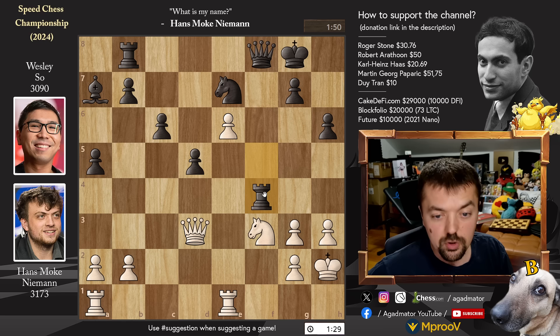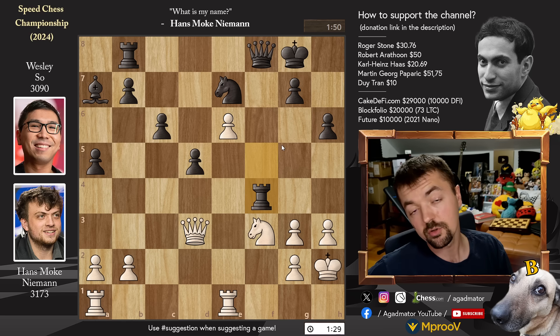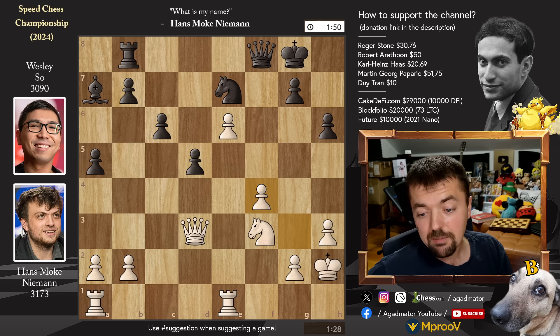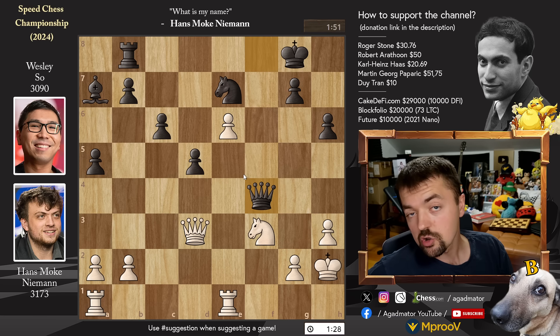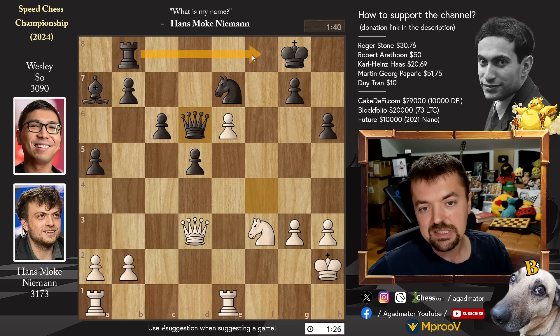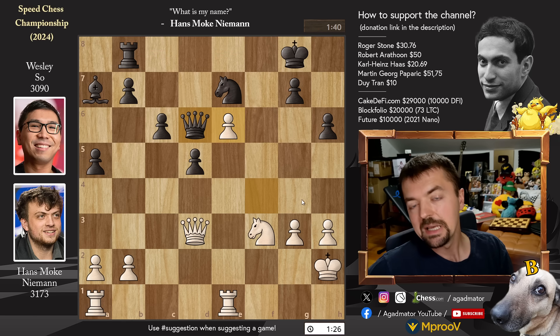Wesley's position is very nice if he can get a chance to get the rook into the game — if he can play rook to f8, rook to f6, and put pressure on the d6 pawn, then he's back. But if not, Hans is just winning here. It requires one very specific move. Feel free to pause the video here and try to find the absolute best move for Hans. Hans is already lower on time, so you have only a minute and 20 seconds to solve this one.